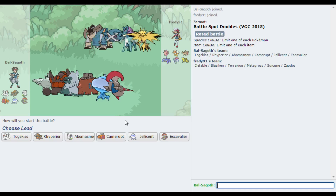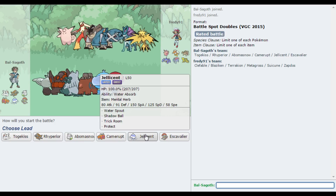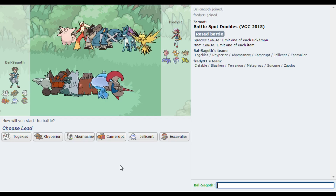This team has got options because I've got a fast Togekiss, and I've got the rest of the team being nice and slow that can be supported with Trick Room Jellicent as well. Now, the Clefable is a little bit potentially annoying. I have got the Escavalier on this team to help with things like that, but I never seem to take Escavalier. Obviously it's threatened by the Blaziken and the Zapdos as well, but how should we play this?